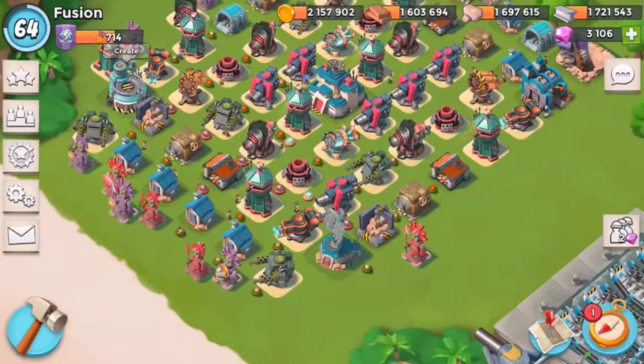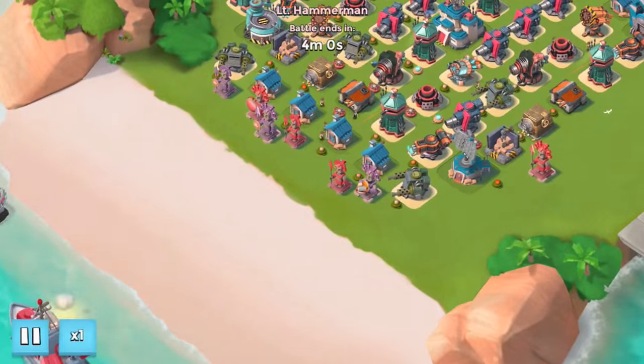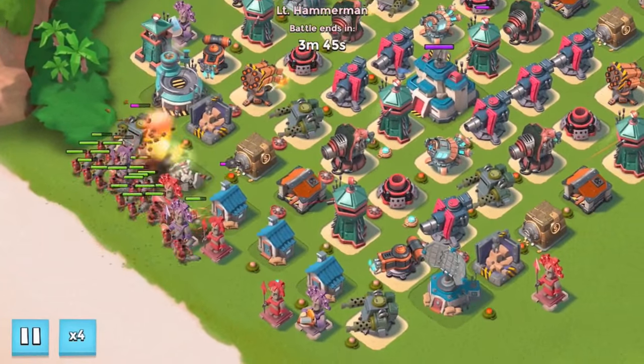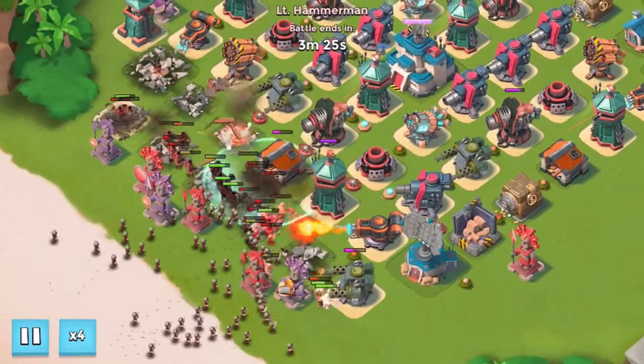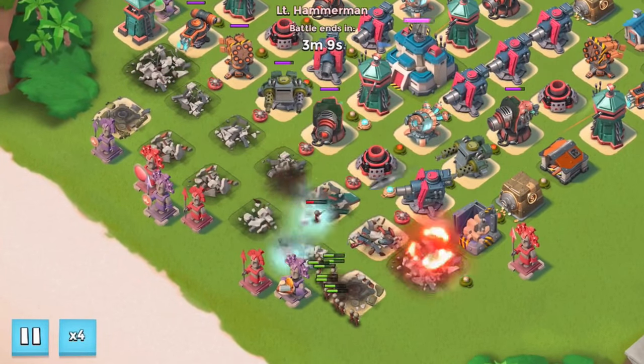We just successfully defeated stage one and got an intel, which is good for my task force. Jumping right back in — putting it on times four to speed it up. He's coming to warriors and I'll probably watch the next one on times two, but these first couple of stages are really fast. I forgot how bad this base actually was.